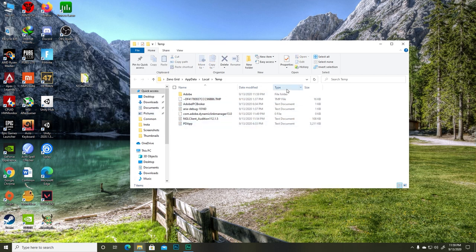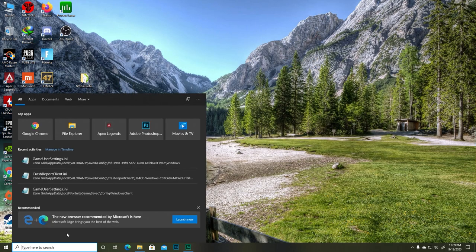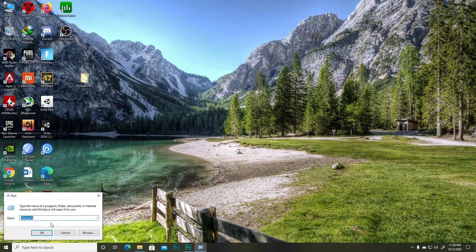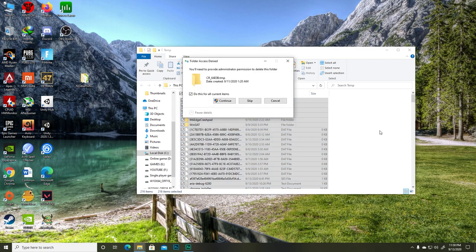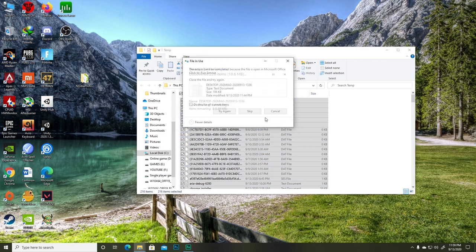After removing those temporary files, let's remove more. Go to Run again and this time type 'temp' without the percent signs. Then remove all the temporary files from here as well — just delete them and skip the ones you can't remove.